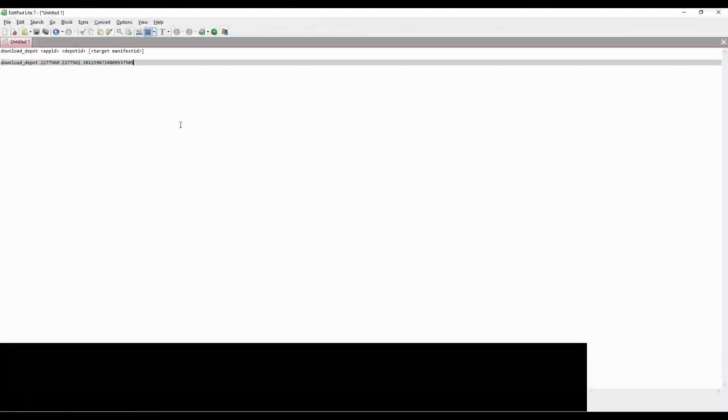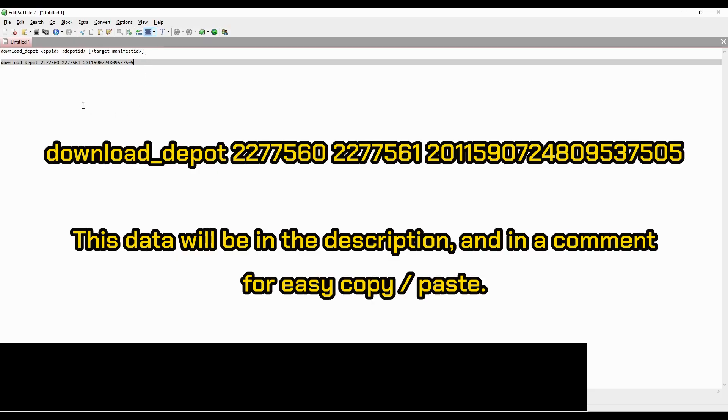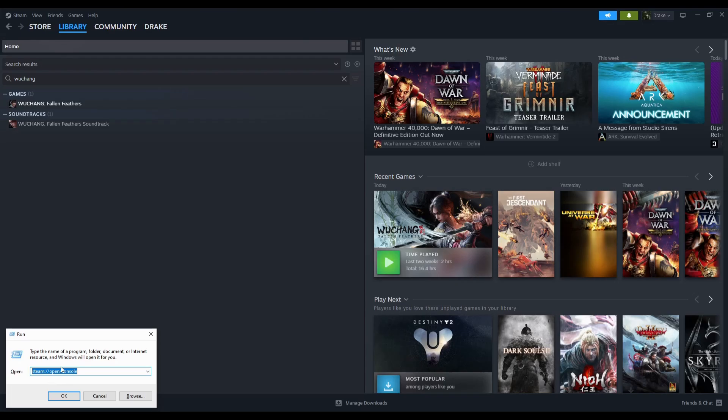Steam has a command called download_depot, and it needs the app ID, the depot ID, and the target manifest ID. This is a command you need to input on Steam's console. Steam doesn't have a console by default — you have to enable it. With Steam running, press the Windows key plus R to bring up the Run window, and put in: steam://open/console, then hit OK.